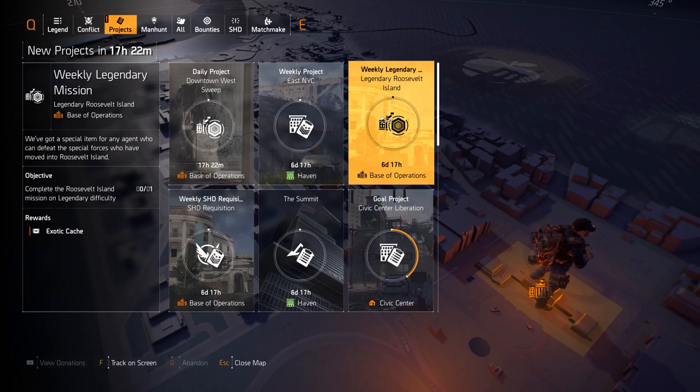My favorite build for Roosevelt Island is the classic M1A build with Focus and Perfect Vigilance on it. That's what I like to run in a group because it's a long-range mission. Throw Ranger on your classic M1A and it's an absolute beast.